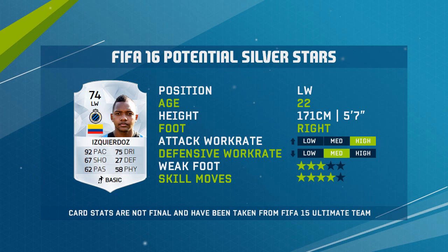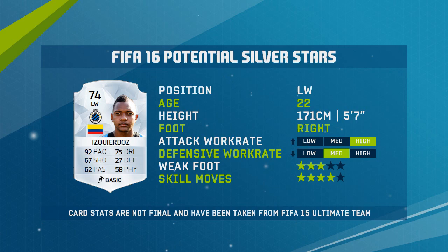Up next, I'm probably going to murder this guy's name, but I'll go for Izquierdo from Club Brugge. He wasn't on FIFA 15 Ultimate Team but he had sort of a career mode potential and then wasn't on the game for some reason. Well, he's going to be on it. Look at these stats: four star skills, 92 pace, 75 dribbling — and he's also right footed, so no problem cutting inside and finessing or smashing it. I bet he's going to be very, very good.